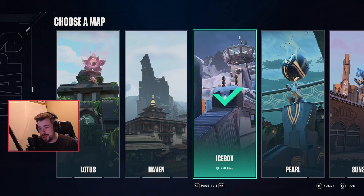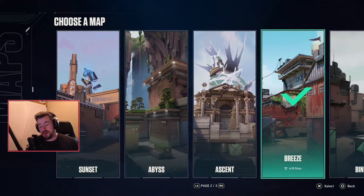Maybe if you want to use her as an initiator on Icebox, that could work, but I'm not going to go through the pain of playing my least favorite map. The same goes for Breeze — I hate that map with a passion. I think Breeze and Icebox are probably the worst maps — if you hate Abyss, you're definitely going to hate Breeze. You could make an argument that Vice would be good on Breeze, but I'm just too lazy to cover it.